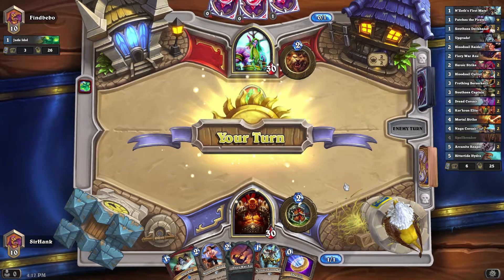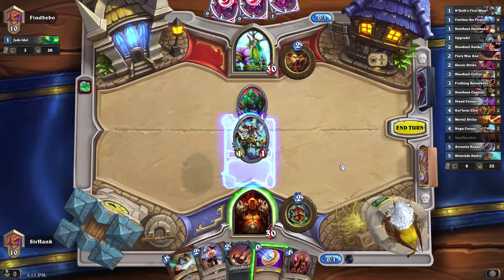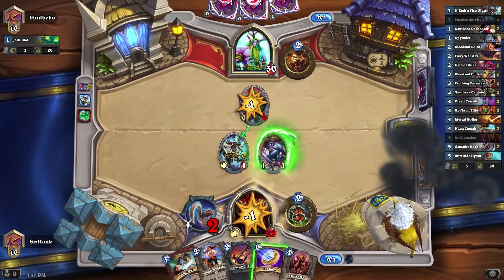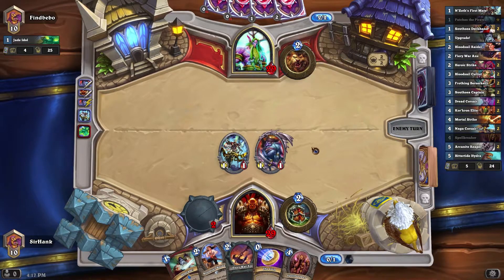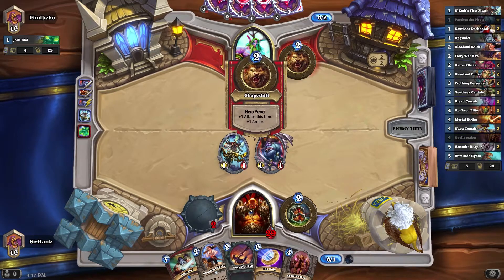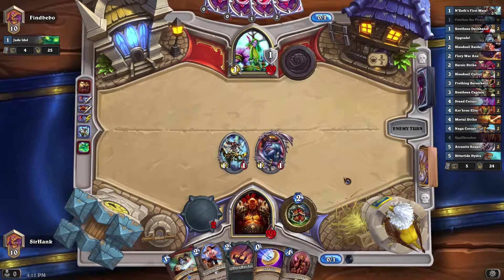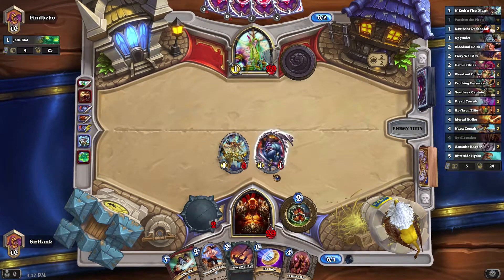At least we can take that out for free. First Mate here. Bop is a 1/1, hit him for 1. He probably has a Golakka Crawler though — I just have this feeling. If not, next turn I guess I would Fiery War Axe Upgrade over just Bloodsail, right?